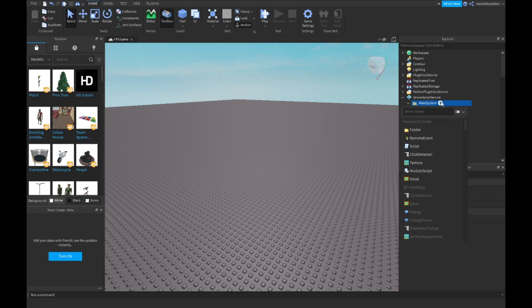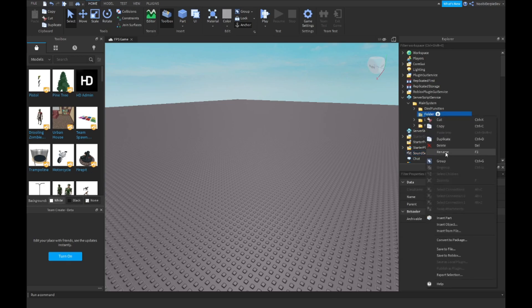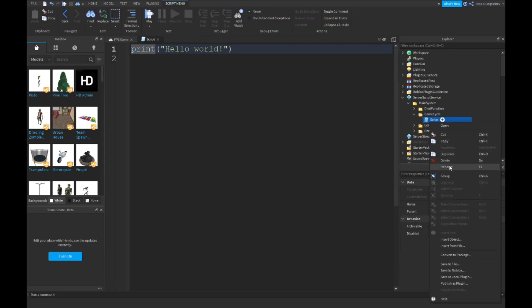So first you want to insert a folder in MainSystem and rename it to GameCycle. Then insert a script inside it and name that script CycleHandler.